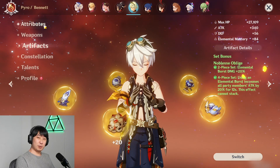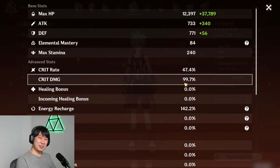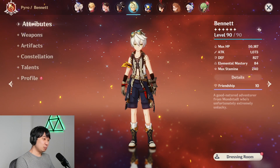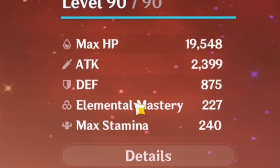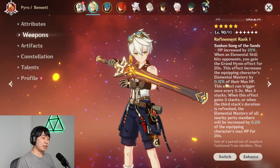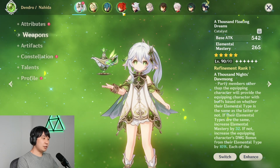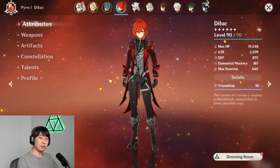But what if we use Beidou with Nilou's weapon? We have 4-piece Noblesse Oblige and she has 50k HP, 47% Crit Rate, 99% Crit Damage, and 140% Energy Recharge. I'm a little worried about that, but it should be fine. How much EM can Diluc get with all those buffs from Beidou and Nahida? Right now Diluc has 227 EM. We're going to look at the EM bonus after using Beidou's E three times, and then after using Nahida's Q, we'll swap back to Diluc and check his final EM.